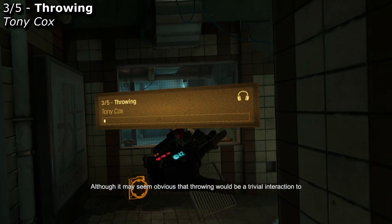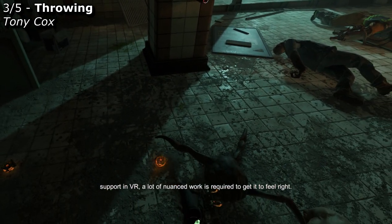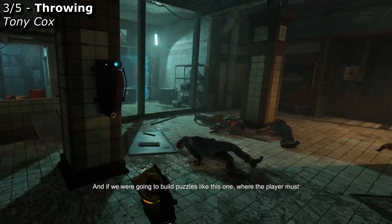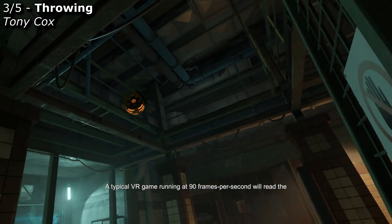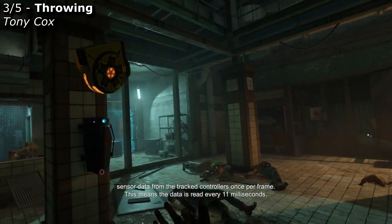Although it may seem obvious that throwing would be a trivial interaction to support in VR, a lot of nuanced work is required to get it to feel right. And if we were going to build puzzles like this one, where the player must throw an armed grenade through a high duct, throwing needed to work well. A typical VR game running at 90 frames per second will read the sensor data from the tracked controllers once per frame.